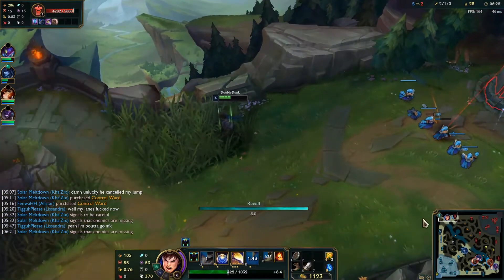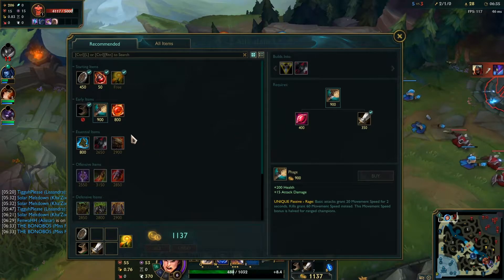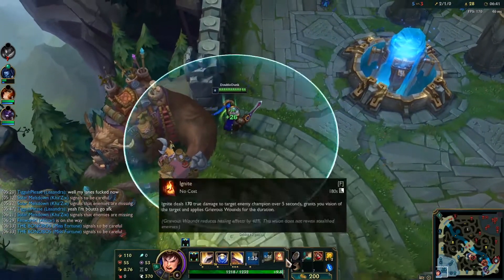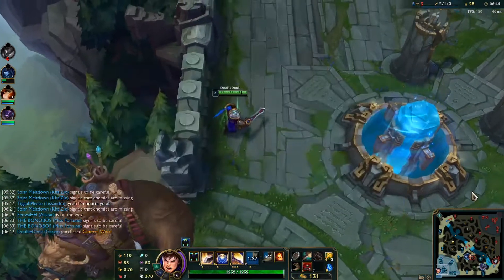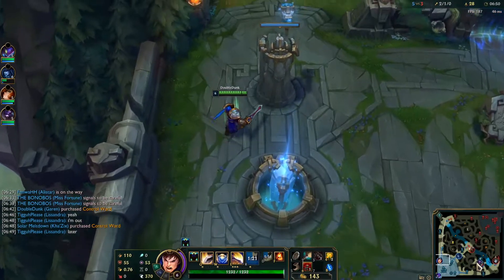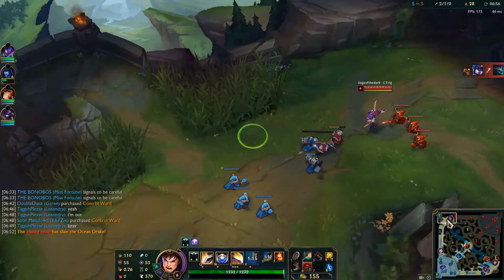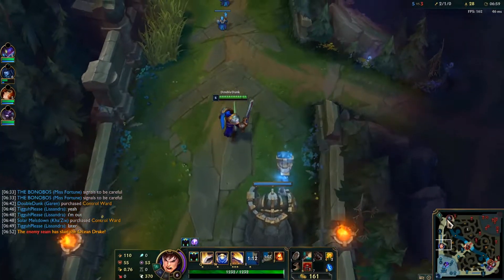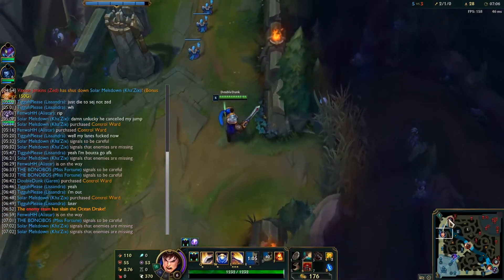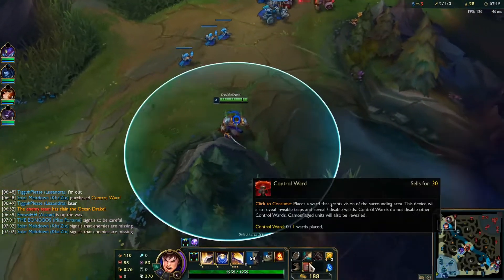I'm resetting right now for tempo advantage instead of taking down a turret plate, because I can always come back and get that turret plate — it's not a big deal. I want to be back in lane where my minion wave is in an advantageous spot so I can control it better. If I stay for plates, that gives Akali time to get back to lane fast and shove the wave, and I start missing minions. That's not worth it.